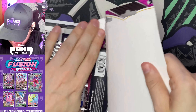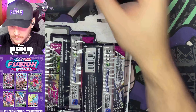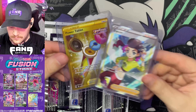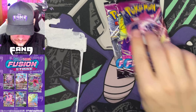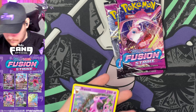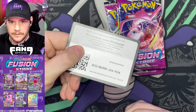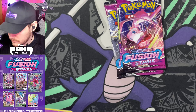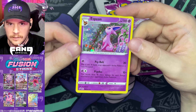Let's see. Go ahead and give a like for those unbelievable pulls. I can't believe that just happened. When you like the videos, it just lets me know that I'm doing a good job and that you guys are having a good time. Here we go — go ahead and grab that code card for the three pack Fusion Strike Espeon blister. That is for you, whoever grabs it first. Good luck.